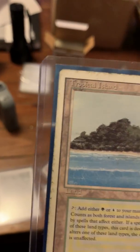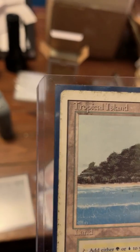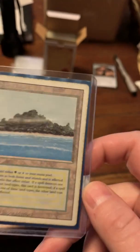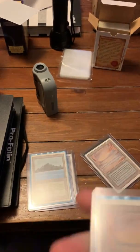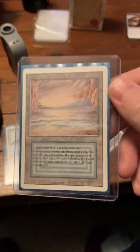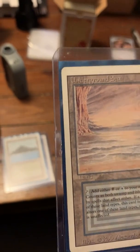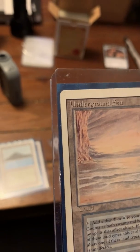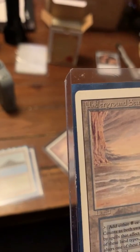This one as well. It has the normal wear that a dual land gets. This one's definitely more played. The underground seas from the pictures before the purchase seem to be in pretty good shape, and as we all know, underground seas are the most expensive dual lands.